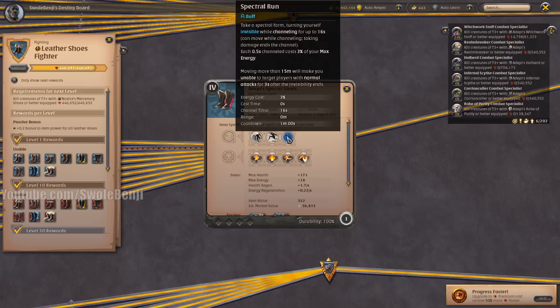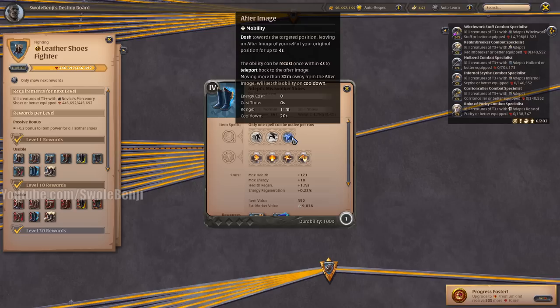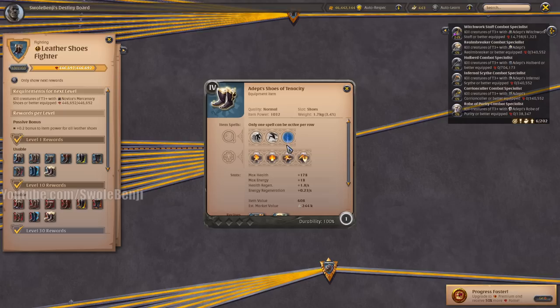The Specter Shoes are great for solo invisible ganking because they let you walk around invisible. You can use these for skip sets and walking past mobs. They have a niche use in Roads of Avalon, but solo players shouldn't really ever go there. The Mistwalker Shoes let you dash forward, dump your load, and teleport away — kind of niche use and I haven't seen anyone really pull this off. There are just better boots.